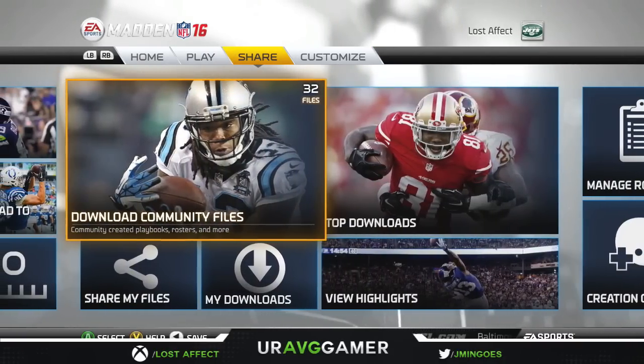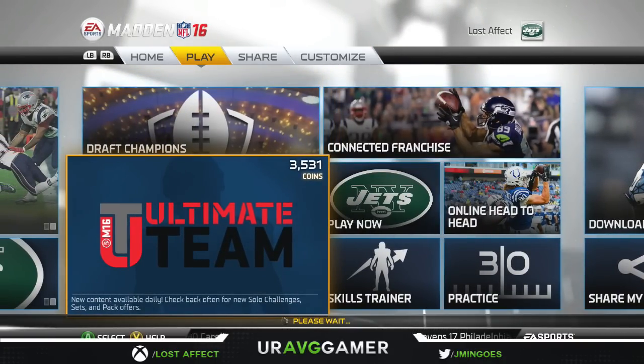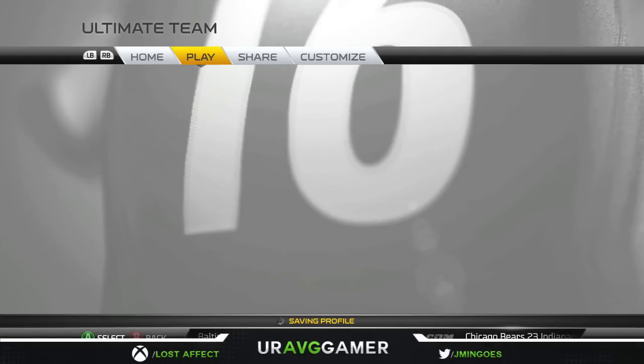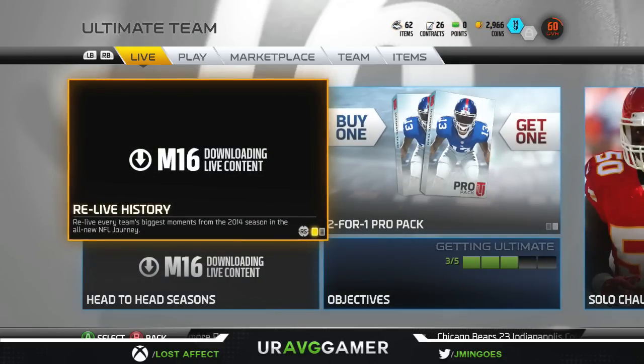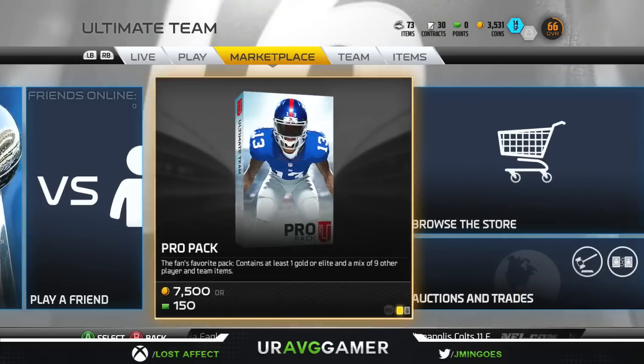Let's go ahead and check out Ultimate Team for those of you who haven't seen my other videos. It's basically the same, but with the addition of Draft Champions. That's basically it — the layout is the same.